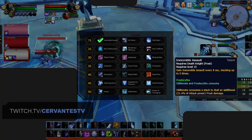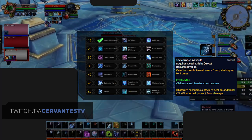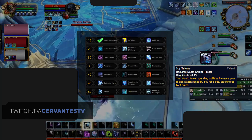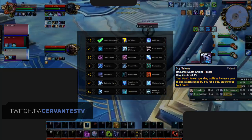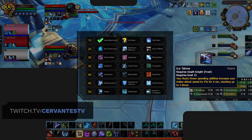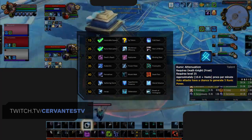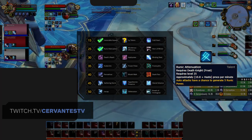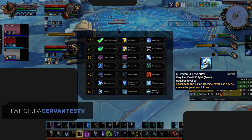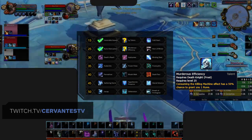The first row sees Inexorable Assault as the best choice, as it provides the most impactful damage in PvP by increasing your Obliterate damage. Although the return of two-handed Frost means that Icy Talons may also prove to be a strong pick, given how slow your attack speed is with a two-handed weapon. In the level 25 row, Runic Attenuation is a great pick for the Runic Power generation — something Frost can struggle with — allowing you to deal more consistent damage. But if you prefer to increase your Rune generation to get out more Obliterates, Murderous Efficiency can be considered, although one of your Legendaries helps a lot with Rune generation.